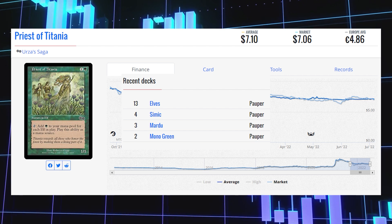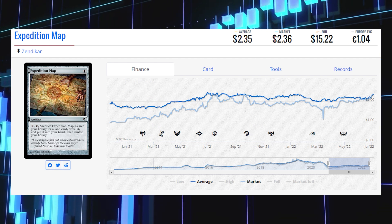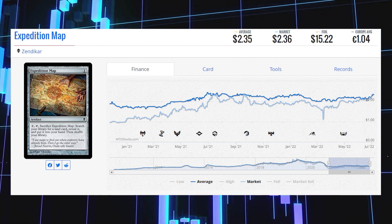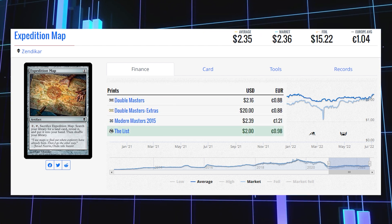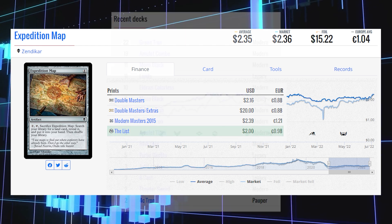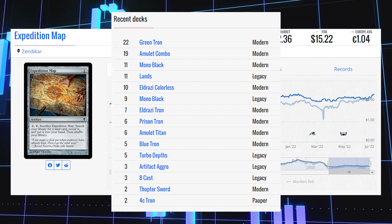The next card on our list is Expedition Map, the original printing from Zendikar. This common is sitting at $2.36 for its market price and its average price is $2.35. It saw many other printings: Double Masters at $2.16 and Modern Masters 2015 at $2.39. This card sees a lot of Modern play in Green Tron, Amulet Titan, and Mono Black. It also sees Legacy play in Lands, 8-Cast, and Artifact Aggro, as well as Pauper play in 4-Color Tron.